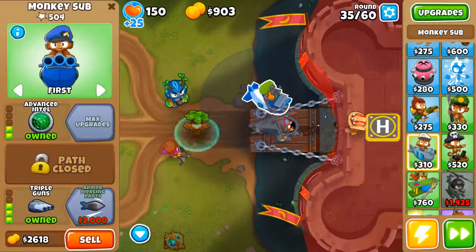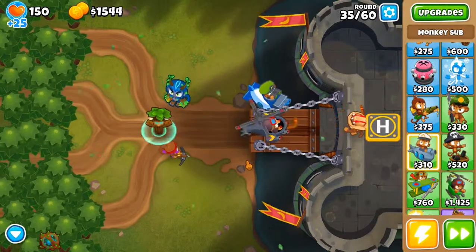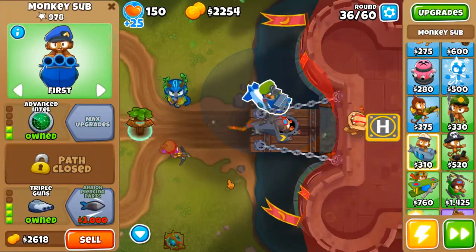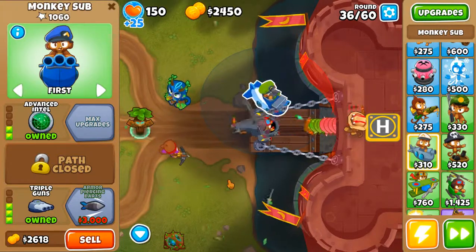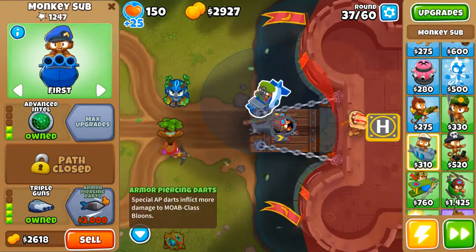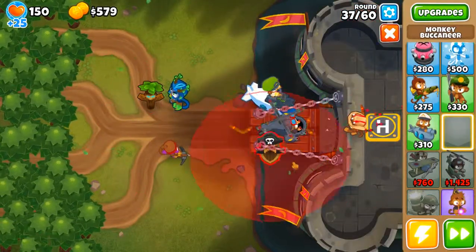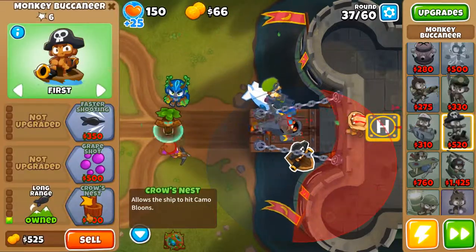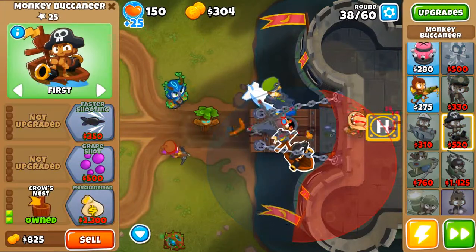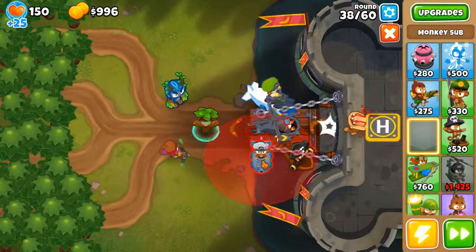I didn't get the armor pacing set right. Now we can get the second sub, but first I'm gonna get this guy. I've reached the cross nest, so the sub can attack some more bloons without them getting all the way here. I'll get the sub.